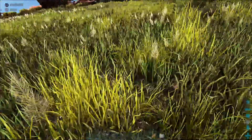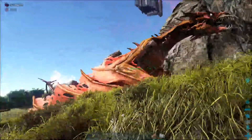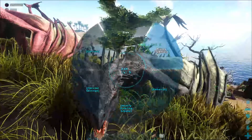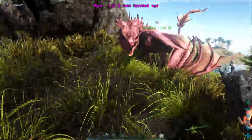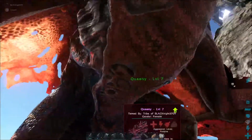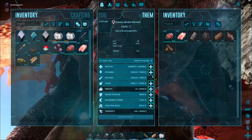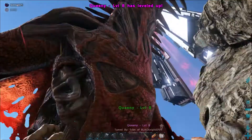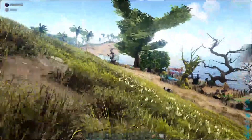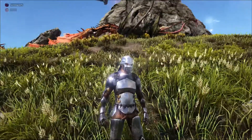We got this Ember Wyvern and we also got these two dwarf wyverns as a breeding pair. I've been upgrading their stamina because we need that trip to the volcano — I've already taken Queenie there once. Queenie is an absolute boss: stamina, health, food — she's great. You're able to cook stuff on her too, which is kind of great. She breathes fire; the other two just attack like normal. These are modded wyverns, not regular ones — at least I think.